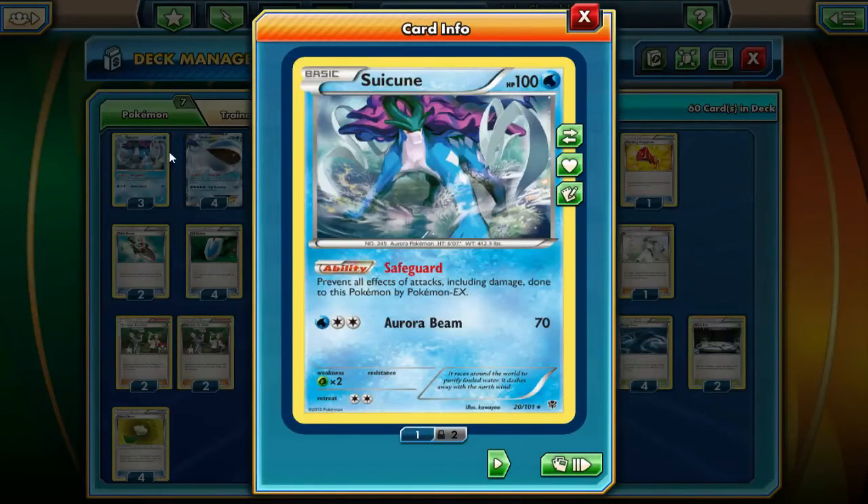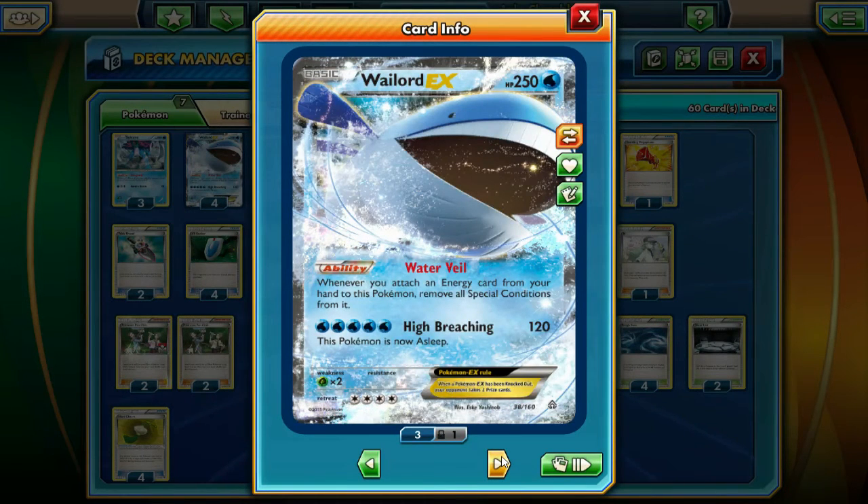We're running 3 Suicune EX with Safeguard, because it walls EX Pokemon, and sometimes your opponents don't even run outs to it, so you can just win off a Suicune alone. If they run Virbank Laser, it doesn't matter - you run 3 Suicune, so they need multiple lasers to kill 1 Suicune. On top of that, we're running Sacred Ash, so you can always get those Suicunes back. Then we're running 4 Wailord EX, that's the big 250 HP. We don't even run energy in this deck, we don't attack whatsoever. This deck is nothing but a pure defensive machine.